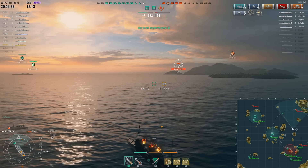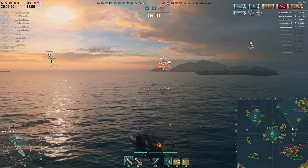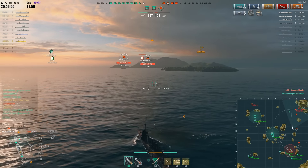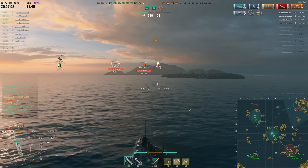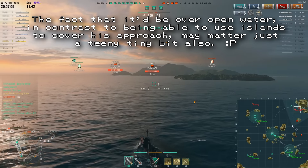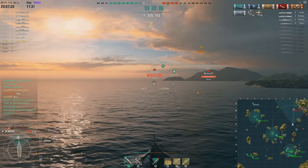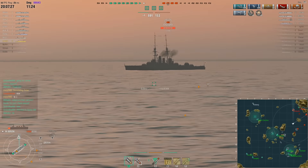I think Crazy maybe thought about going after the Wyoming but there are so many allies down there it would have been a waste of time. The Ishizuchi to the north has been playing very passively, so as long as Crazy isn't spotted he's probably got a decent chance of not getting killed by that guy. There are enemy planes going overhead — one of those Langleys has been spotted already — and it did look at various points like they were trying to deliberately keep Crazy lit up with their planes.